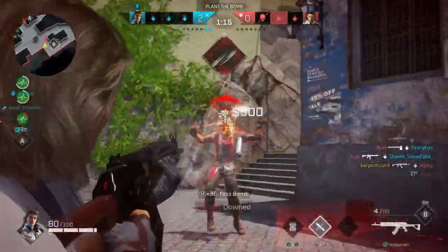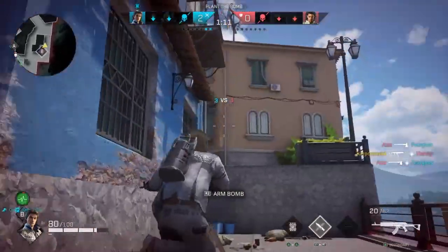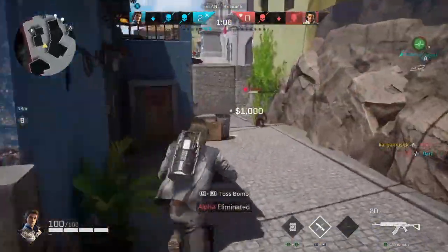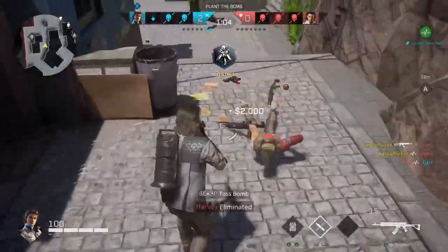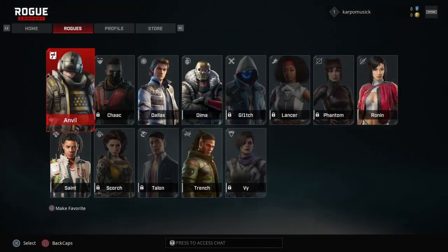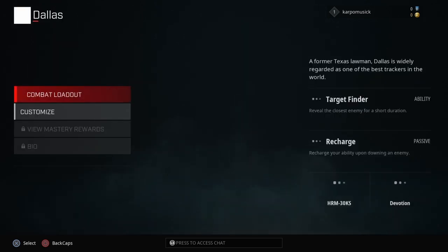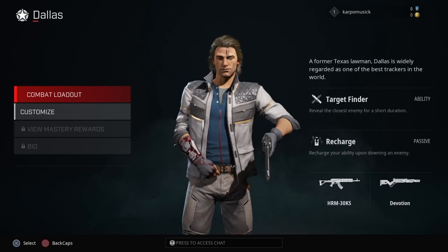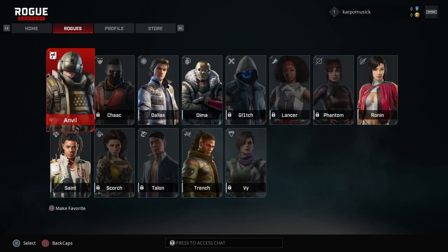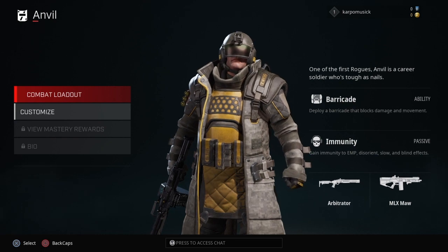You might be asking, what exactly is Rogue Company? Well, Rogue Company is a new free-to-play third-person shooter that is actually in beta right now, and yes, it is cross-play. Rogue Company is developed by First Watch Games and published by Hi-Rez Studio, the same producers of Smite and Paladins. So they got a little bit of good lineage right there.